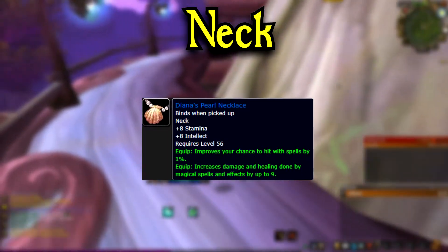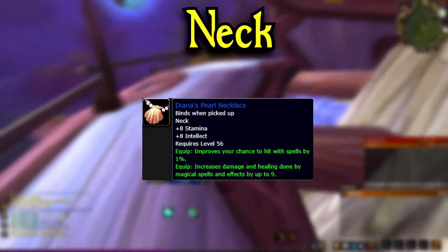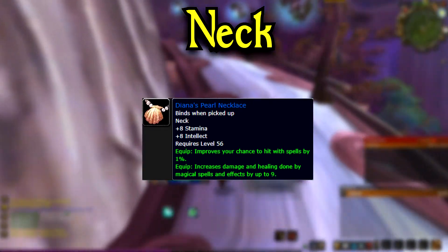Moving on to our neck piece, we're going to be going for Diana's Pearl Necklace, dropping from Cannon Master Wheelie in Strat Living. This neck piece is going to last you a while, and it is the only neck piece we can get with hit and spellpower.